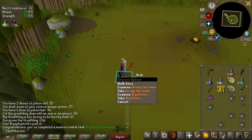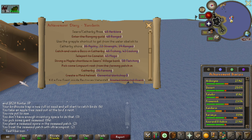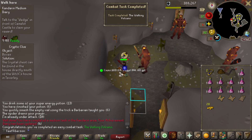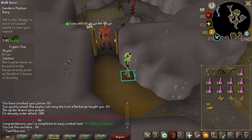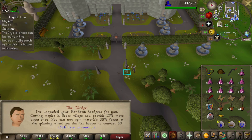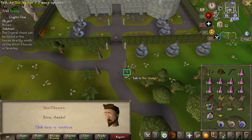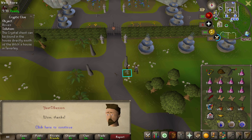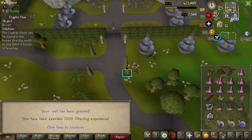Now that we've finished Barbarian Assault, we can knock out the Kandarin medium diary, which gives us a boost for marks of grace on the rooftop course. There's a medium combat achievement too — that's everything needed for the diary. Medium Kandarin rewards: 10 more XP for maples, faster cold trucks — we get to put the experience lamp on thieving.